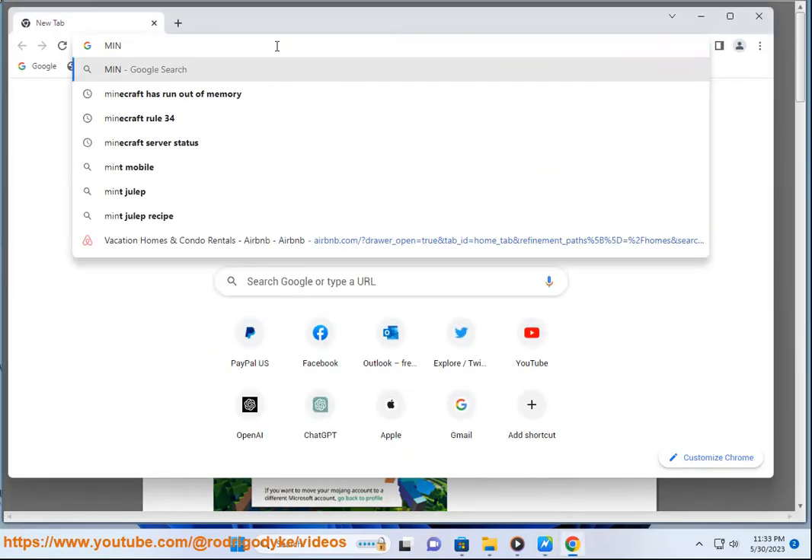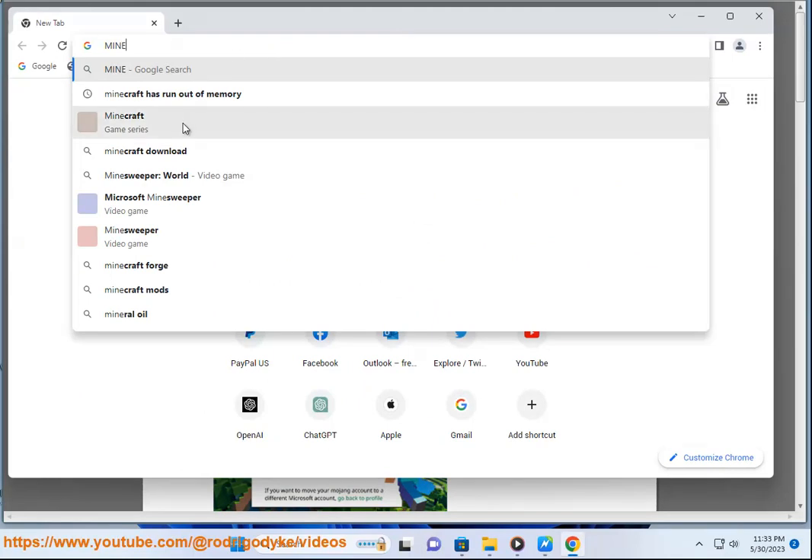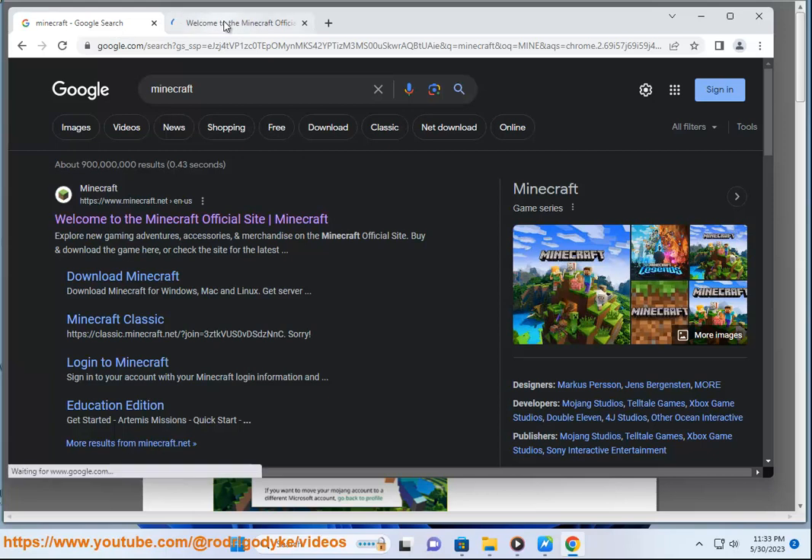Login to Minecraft.net with your Mojang account and find the prompt 'It's your turn to move' on your profile page, and click 'Move my account.' The launcher message about migration will also redirect you to the profile page.